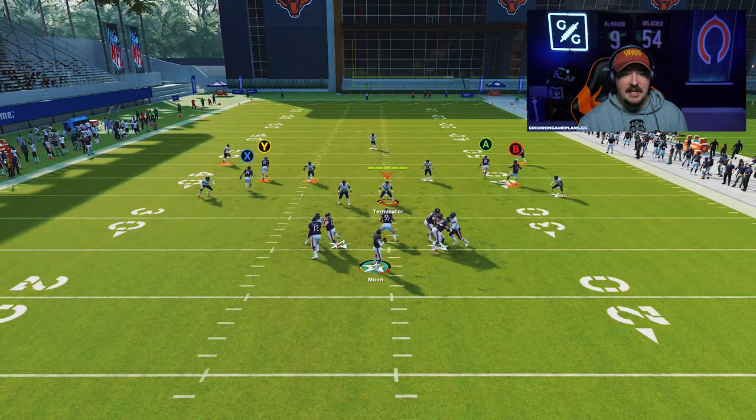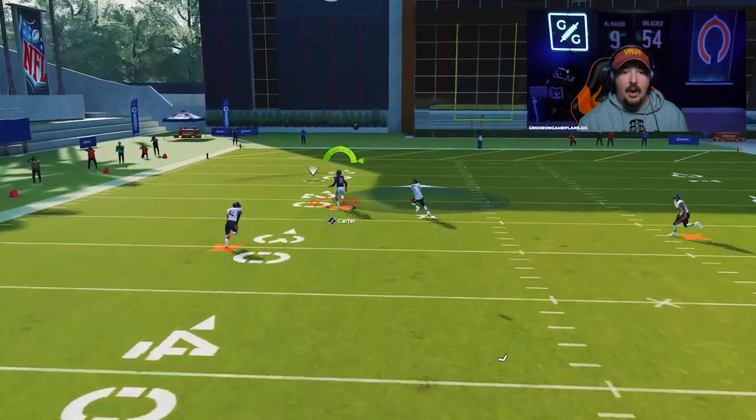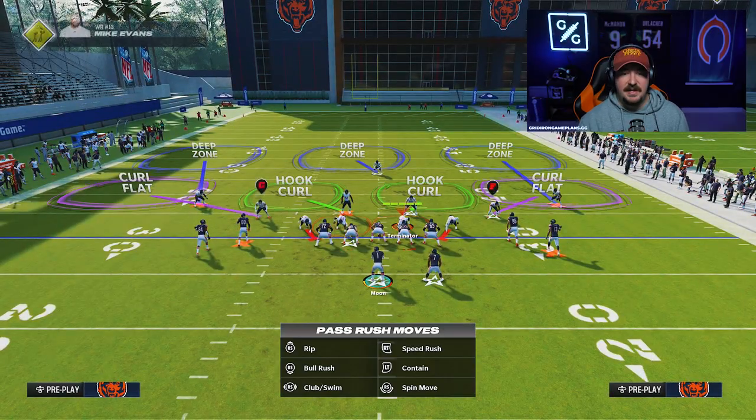We're going to make that safety drift to the right side of the field, opening up Carter to the left. When the ball is snapped, you're going to see the corner pulls that player down and I can rip this throw all the way over the top with an outside lead. Right there that was just a regular outside lead — I actually held onto the ball a little bit longer than I probably should have, but you're going to see this is going to be very easy.